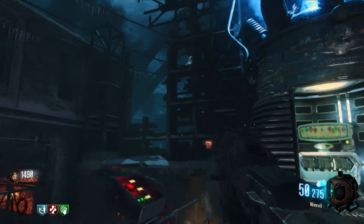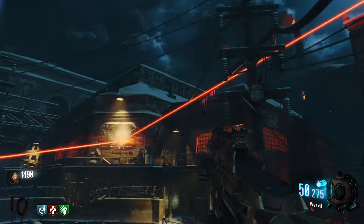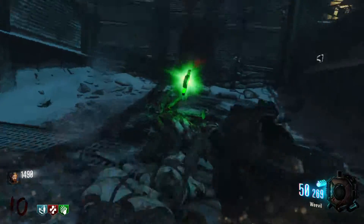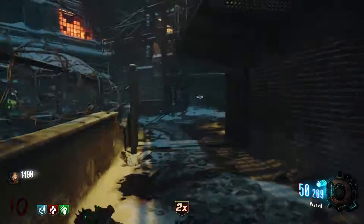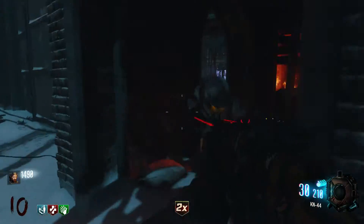There it is — one red flashing button, and that guy back there is gonna fire a laser at the sign. He fires a laser at the Darius sign, and right back there is where Dead Shot Daiquiri spawns. I hope this helped you guys get the secret perk on the map The Giant. If it helped, hit that like button, and if you're new to the channel hit that subscribe button for more.